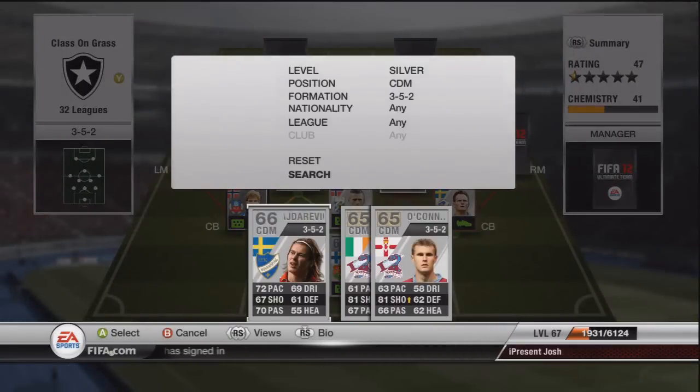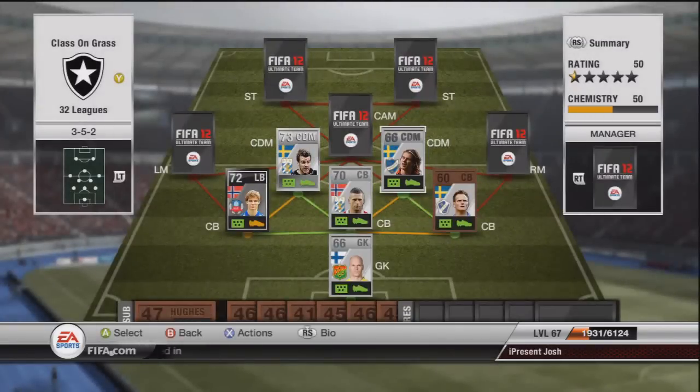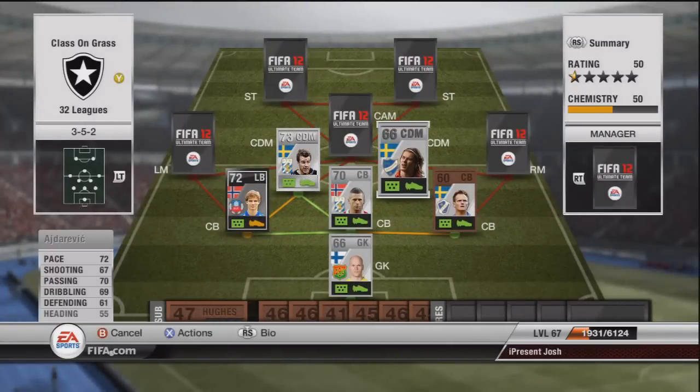I had to buy so many 3-5-2 cards for this team and quite a few position cards as you'll see in a minute. The next player we have is Ajderovic - 72 pace, 70 passing, 67 shooting. He's got a decent long shot on him and a very nice finish on him.